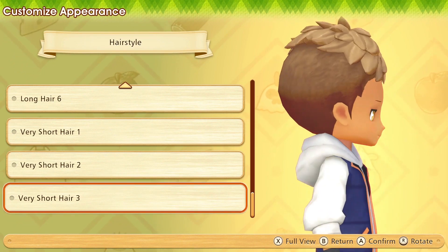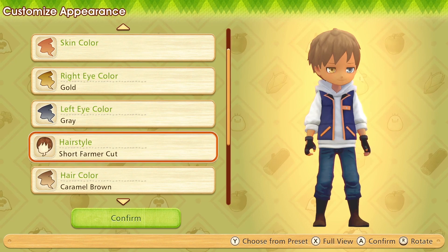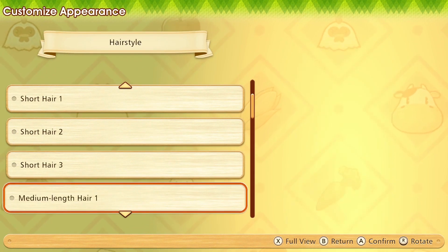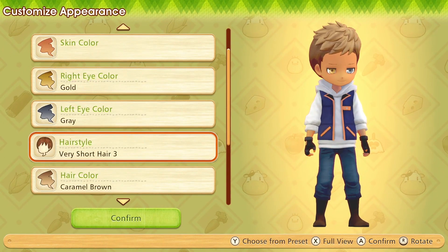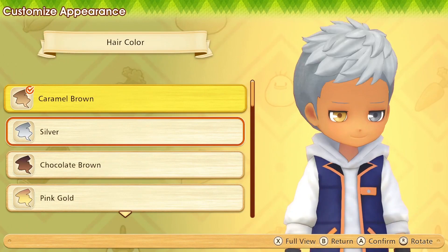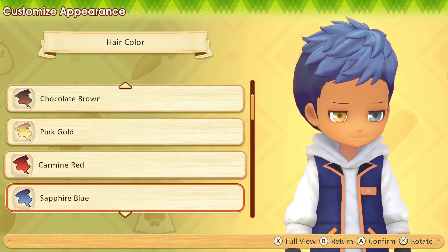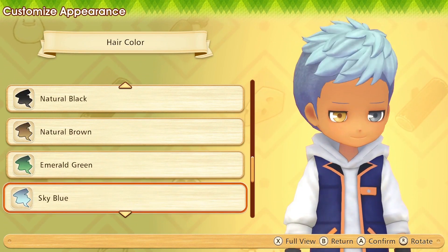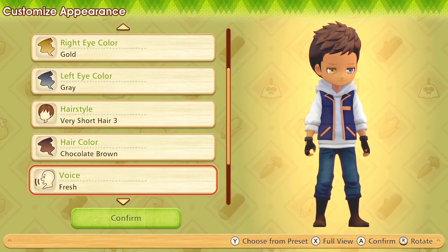That's a pretty cool cut. Actually, this kind of looks like Kazuma from Konosuba. I want that weird short cut I just had. Chocolate brown — I never heard of someone consider their hair as chocolate brown, but I think I'm going to go with that. You know, have someone nibble on my hair. Chocolate brown. Fresh.